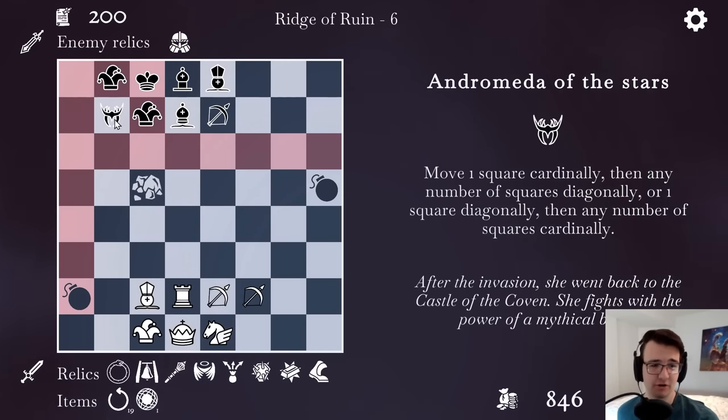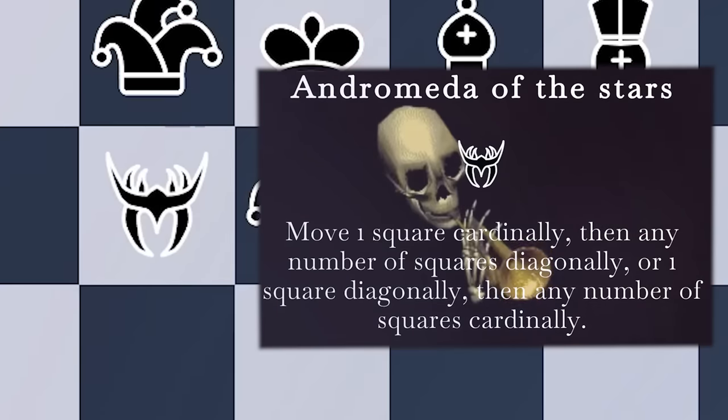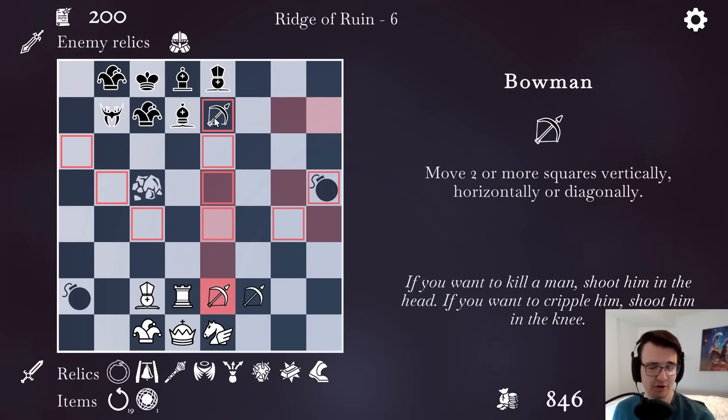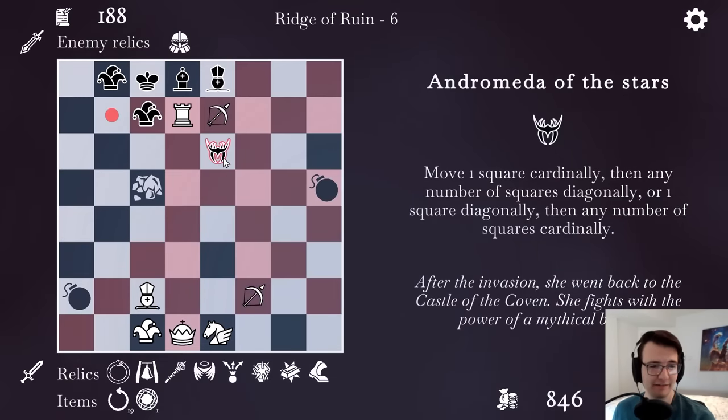So Andromeda of the Stars is the scary piece — moves one square cardinally than any number of squares diagonally, or one square diagonally than any number of squares cardinally. Terrifying. And they have a relic — their units aren't affected by explosions. Nasty. I think I'll just start by taking potentially two free pieces. I am in check — wow.